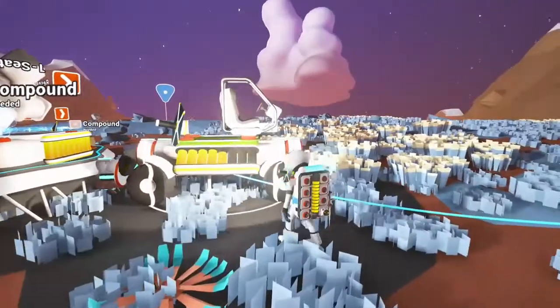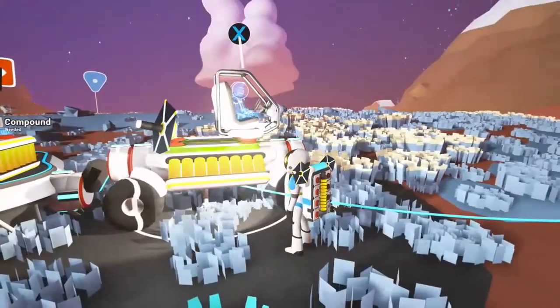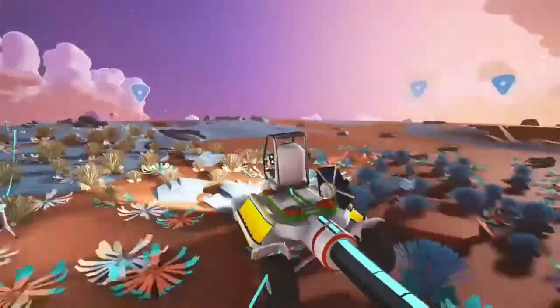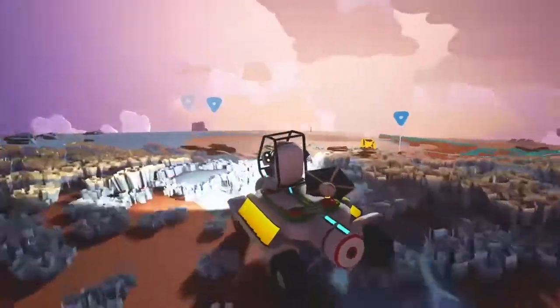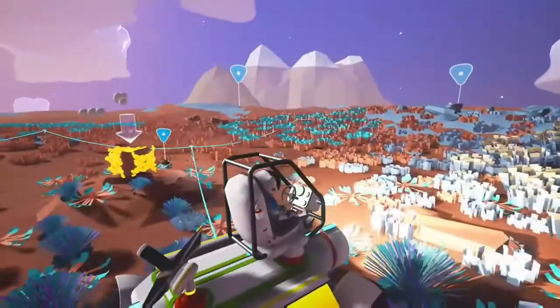The buggy is a very handy little thing for getting about. It's very quick and very good for exploring greater distances than you can walk. It's also very handy when you're exploring caves and you start finding unknown materials that you then have to carry back in order to research — you can just plonk them on the back of the buggy, which you will see me do now as I start exploring with it.